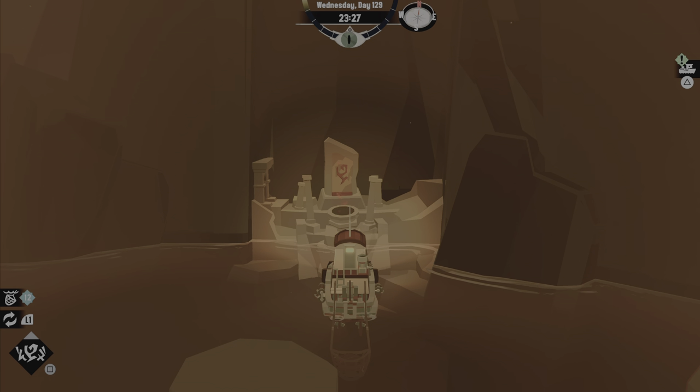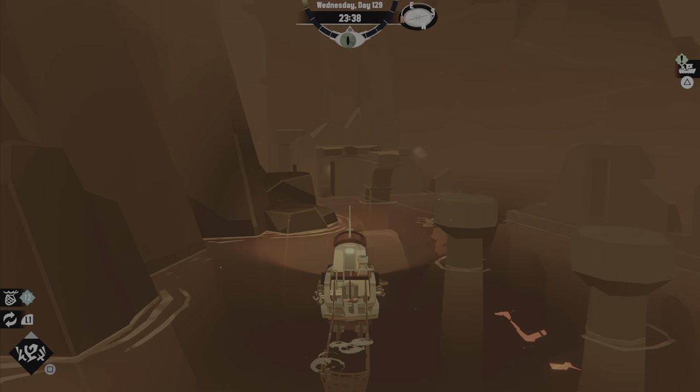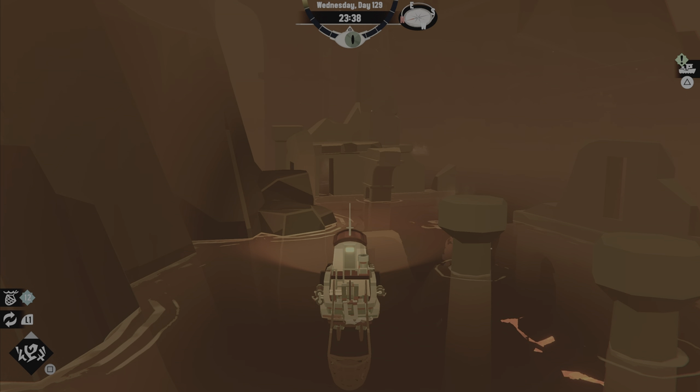The next part I'm going to show you is the Twisted Strand, and I think you just need an aberration fish to put in there. Thank you guys so much for taking your time to watch this. I hope it helps you out — if it does, make sure to leave a like and subscribe since we've been doing a lot of Dredge content lately.